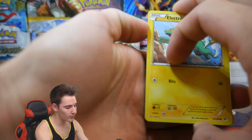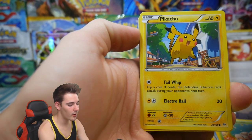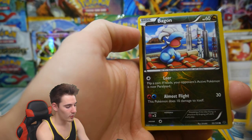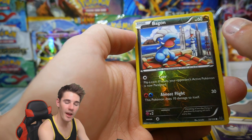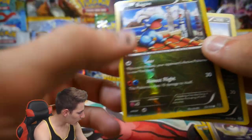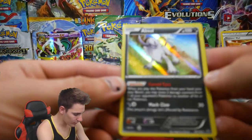Let's see what this second to last pack holds. We have a Taillow, an Exeggcute, Haloninja, a Pikachu, Ultra Ball, a Pelipper, a Switch, a Bagon Reverse. We just got a Salamence — oh no, a Dragonite. And an Absol Holo — what?! These pulls for Roaring Skies, what is going on?